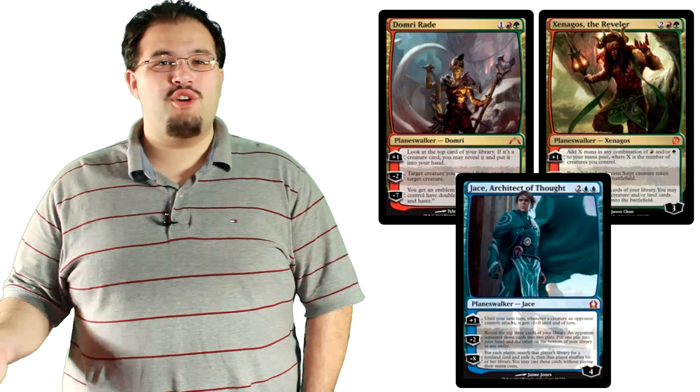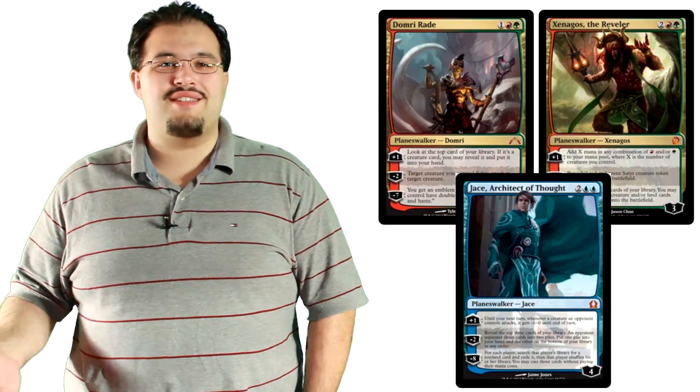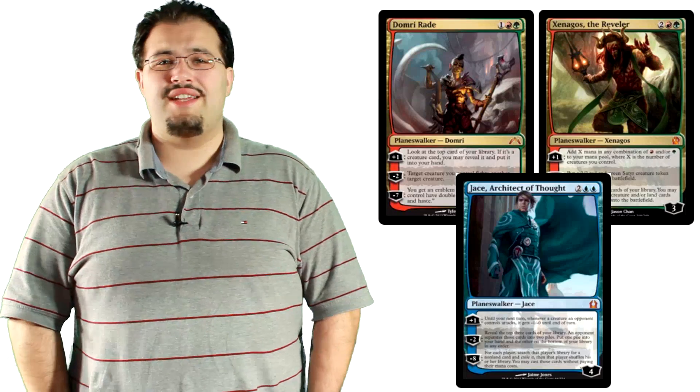The sideboard is a lot of what we would expect from this type of strategy. We start with one Pithing Needle. Most of the time the Needle is in the board because of Planeswalkers — this could also be for Polukranos and his monstrosity, but is more likely targeting Domri Rade, Xenagos, or Jace. Next we have three Lifebane Zombies. This was in the main deck but was taken out to make room for Specter. This card is fine as long as you can get value off his ability; otherwise his utility is pretty low, even though he does grant two Devotion. You want this guy to hit something like Obzedat, Blood Baron, or pretty much anything else that goes bump in the night — or, for that matter, in the day.